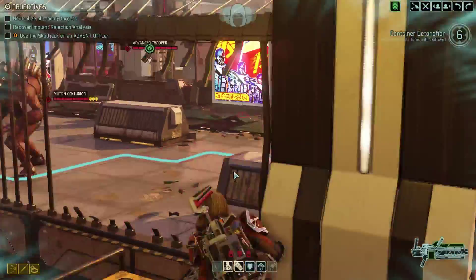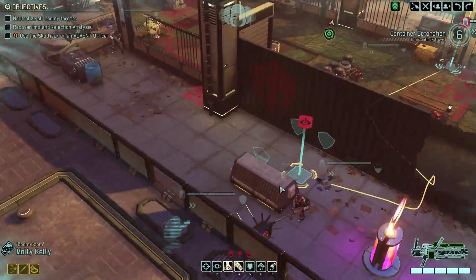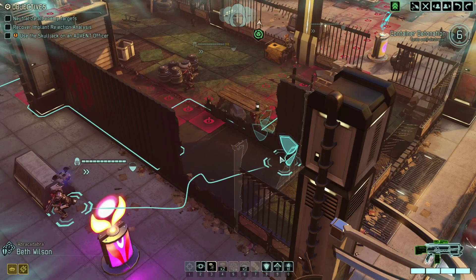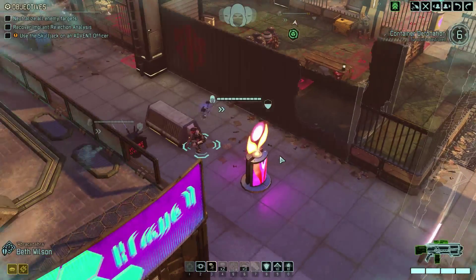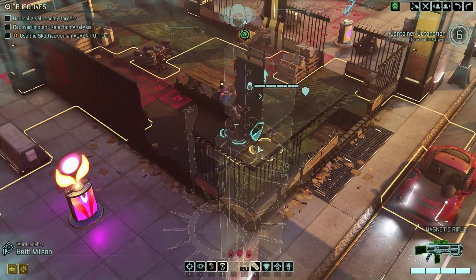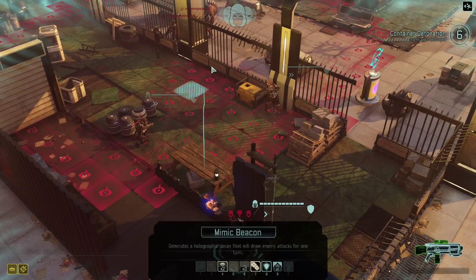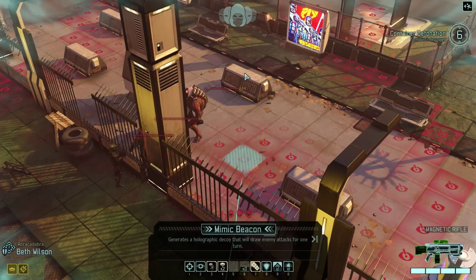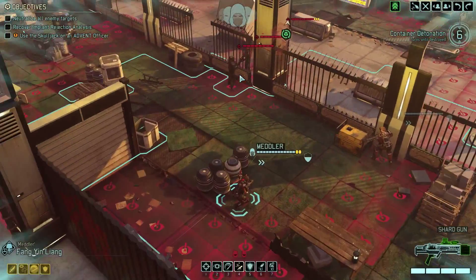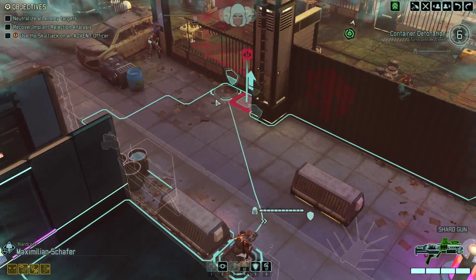I can't even move Kelly, so I'm pretty much stuck taking these guys out here, and that is not good. Wilson's a pretty darn good shot too, so I tuck her in here so she'll have a good line of fire once they split and break. I'm thinking about throwing a Mimic Beacon because I know I'll have to deal with the two packs at the same time, and I don't think I quite have the firepower to take both of them out.